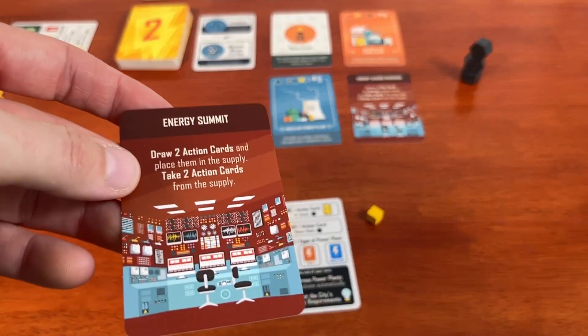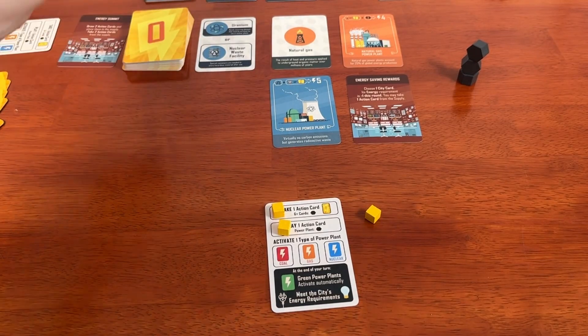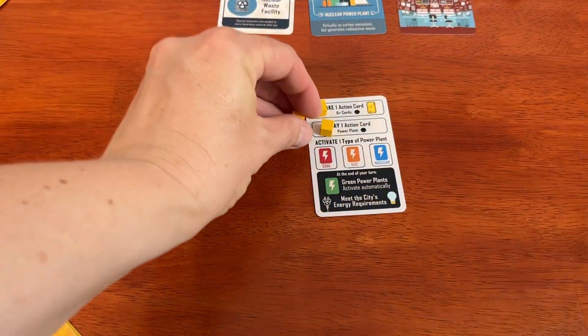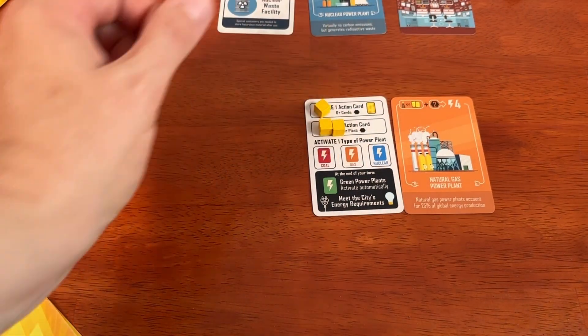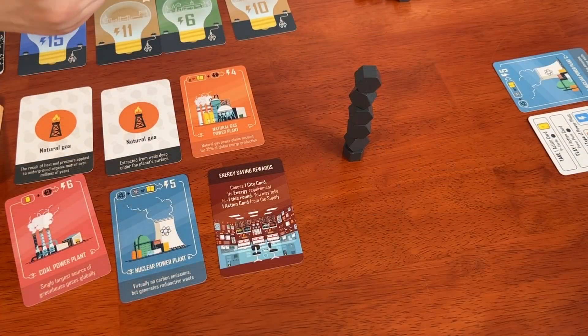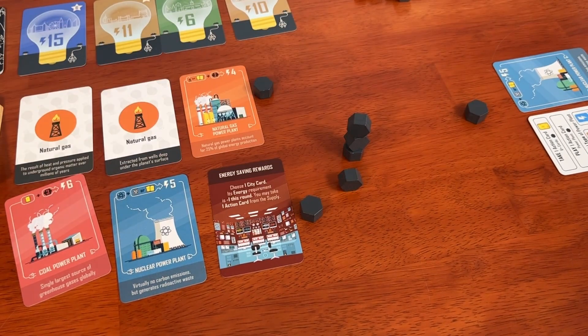Playing an action card is another option. If the card you play is an event, you get that card's bonus for the rest of your turn. If it's a power plant, you build the plant by immediately adding a block to the carbon tower. If the tower collapses while you add the block, return the power plant to your hand and end your turn.